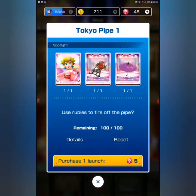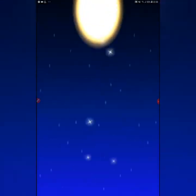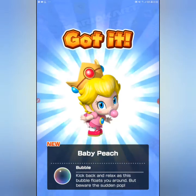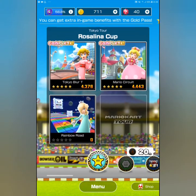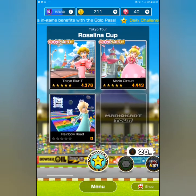I want to try this because I've never actually done it and I have no idea what it does. I'm going to purchase one launch. We got Baby Peach! And a Bubble kart — 'kick back and relax as the bubble floats you around, but be aware of the sudden pop.' That's quite cool.